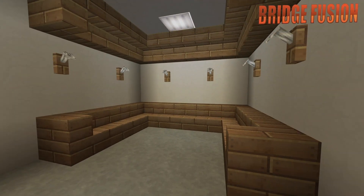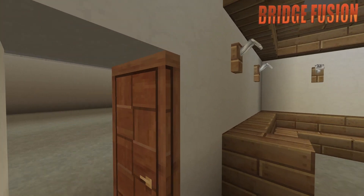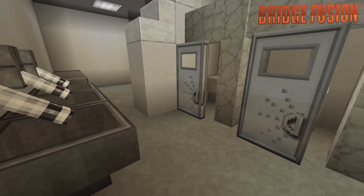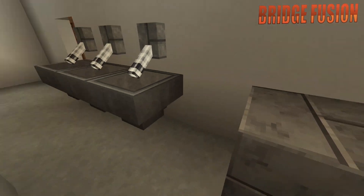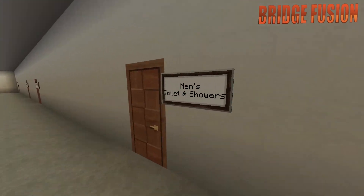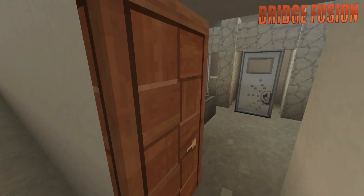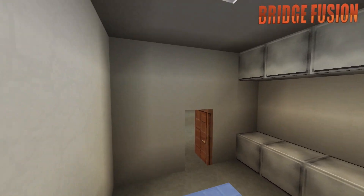We're gonna have a little look at the backstage area. We do have the women's locker room where all the women would be getting changed, and then down here is the men's locker room, which is the exact same as the women's. We do have the women's toilets and showers - we've got our sinks, our toilets right here, and then our showers right here as well, and a little bench so they can get themselves dried off. Down here we do have the men's toilets and showers, which is the exact same as the women's.